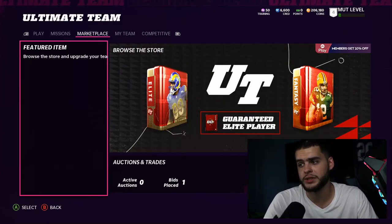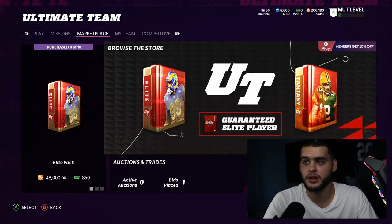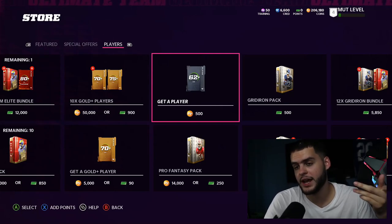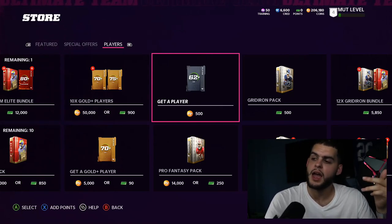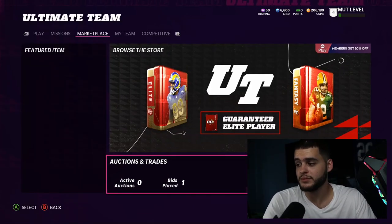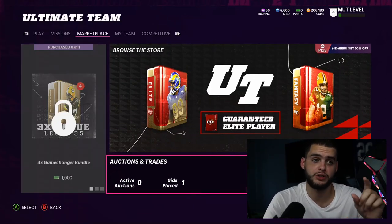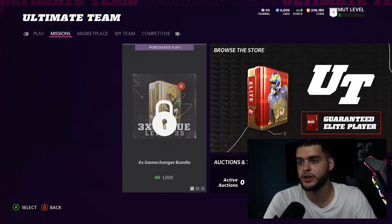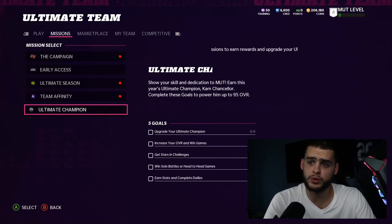From there, go to the store to get your pack — don't spend a lot of coins on it. Go to the browser store, go to Players, and grab a player for 500 coins. Do that every single day. The daily does award you with daily XP and it's noticeable — while grinding solos my bar moves a little, and when I get my daily I get a bigger chunk. Definitely get that done.